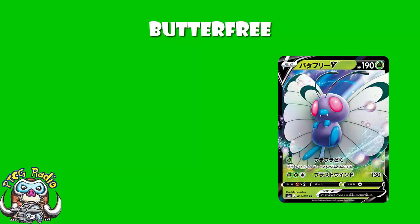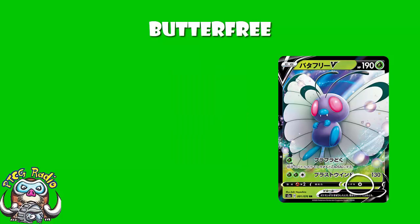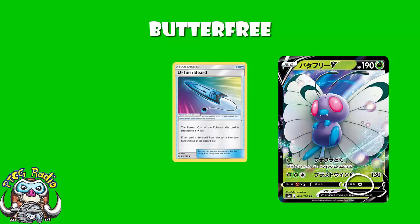190 HP is low for a Pokemon V. I know it seems quite high, it's not. It's quite low. When you consider the most popular one at the moment is Zassian V rocking 220, this is significantly down on that. You also sit there with a retreat cost of 1, which is nice because you can use U-Turn Board to get free retreat. Good work, Butterfree.